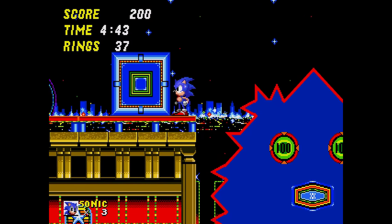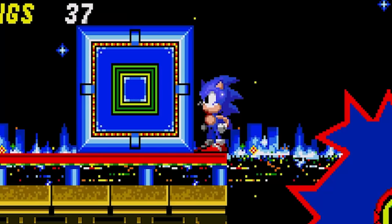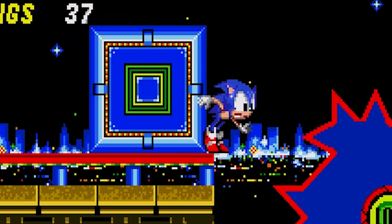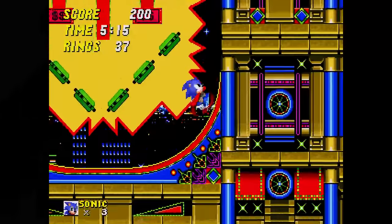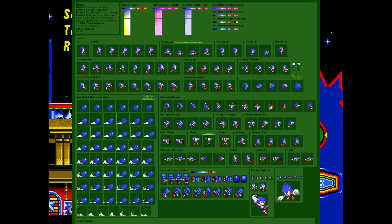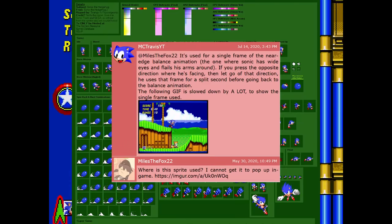However, to be fair, there technically are some other ways to trigger it. For example, in Casino Night Zone, getting pushed off by one of these blue blocks while facing away from the edge. You might be wondering, is this really that obscure? Well, I looked around and I honestly couldn't find much acknowledgement of it. It's not included on the Sonic 2 sprite sheet on the Spriter's Resource, although they have been made aware of this in the comments, so please don't go bother them about it.